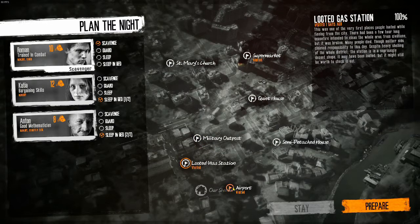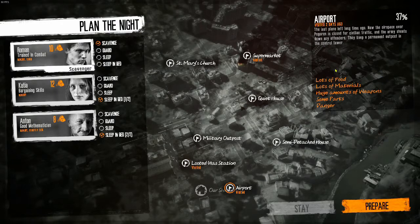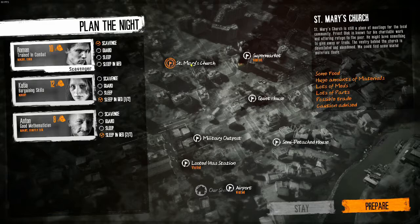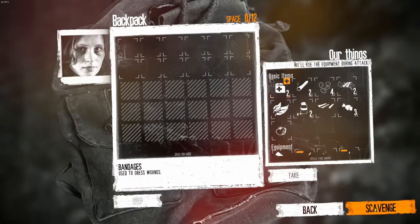We cleaned out the gas station completely. We still have this, although most of those supplies listed are going to be over in the building that the Army's occupied, which I assume is like the control tower or operations building for the airport. On the other hand, we will clean that out. Katya is going to go. You're going to sleep. You're going to guard.